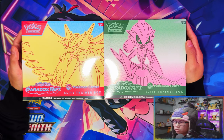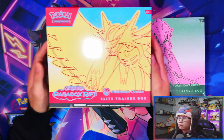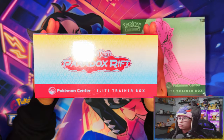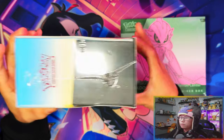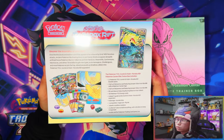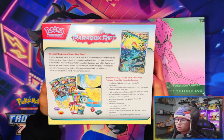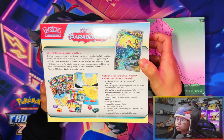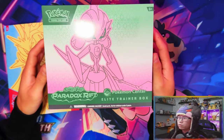Here we have the Pokemon Center exclusive elite trainer boxes for Roaring Moon and Iron Valiant. Starting with Roaring Moon — here's the front of the elite trainer box, the top showing Scarlet and Violet Paradox Rift, the bottom, and the sides. Here's the back. They did Roaring Moon as the front cover, but the promo card you get inside is actually Scream Tail, not Roaring Moon. Here are the contents, and here is Iron Valiant.